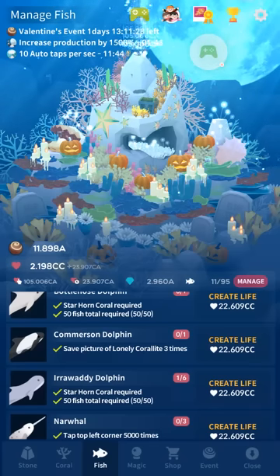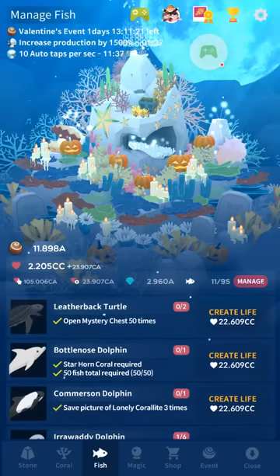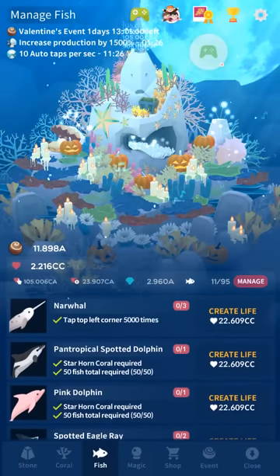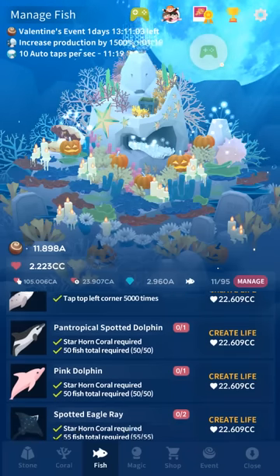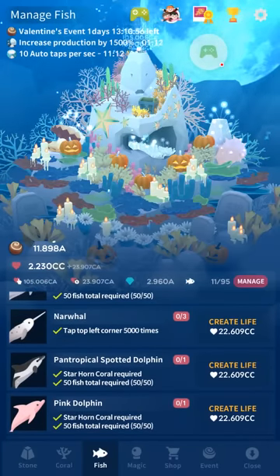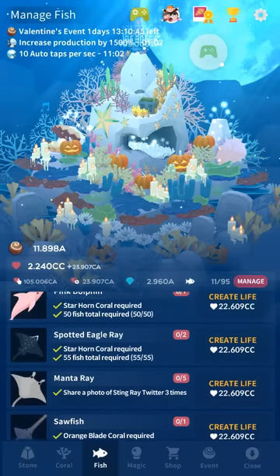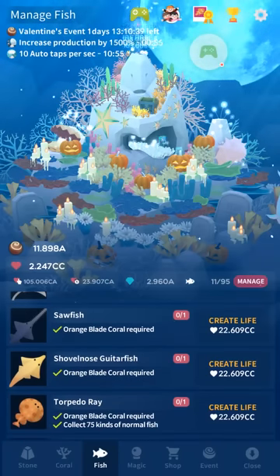The Commerson's dolphin requires you to take a picture of dolphins three times — the in-game description is wrong on that one and I don't believe they've ever fixed it. That includes either the bottlenose dolphins or the narwhal. The narwhal requires tapping the upper left corner 5,000 times — it doesn't have to be all in one session, but it does take a while. For the manta ray, you need to share a photo of a stingray three times — the spotted eagle ray is probably the only one you'll have before you get the manta ray.